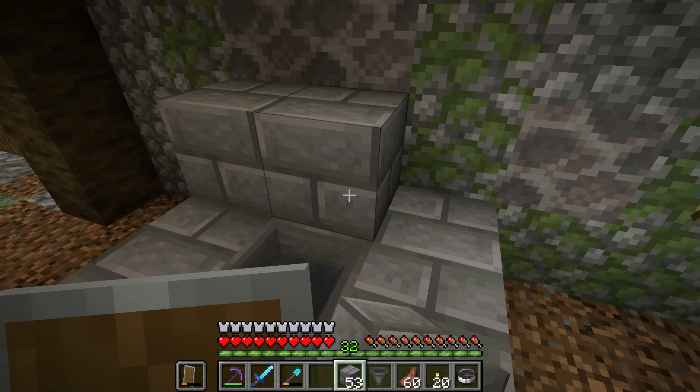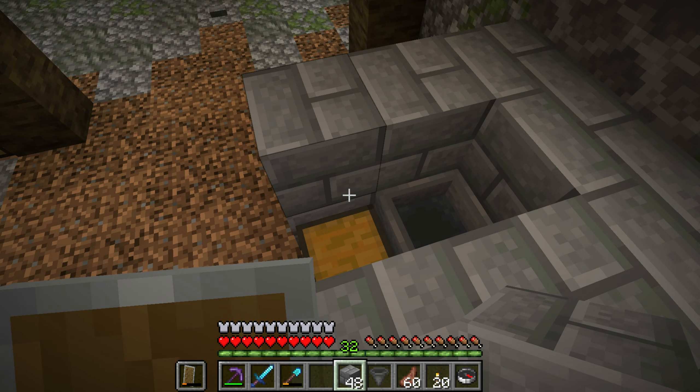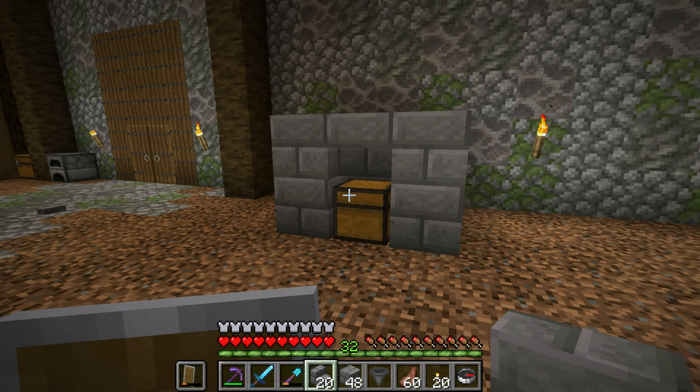We just pop the hopper going into the chest, and we're going to build up blocks around the perimeter here. We're going to pop a stair there so we can still actually open the chest and get all the leather and the beef.